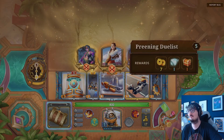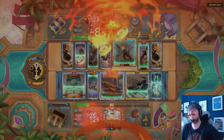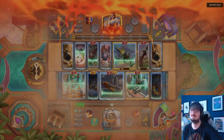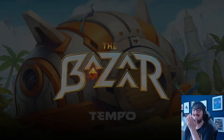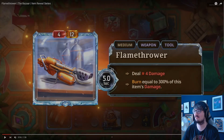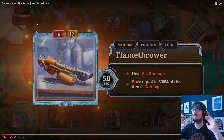"You face a graduate of the dueling academy" — what a voice line. Flamethrower might be OP. That's the voice line we need to keep. Let's dive into this one. The flamethrower — this is the platinum version of it, which is the highest rank version it can be.